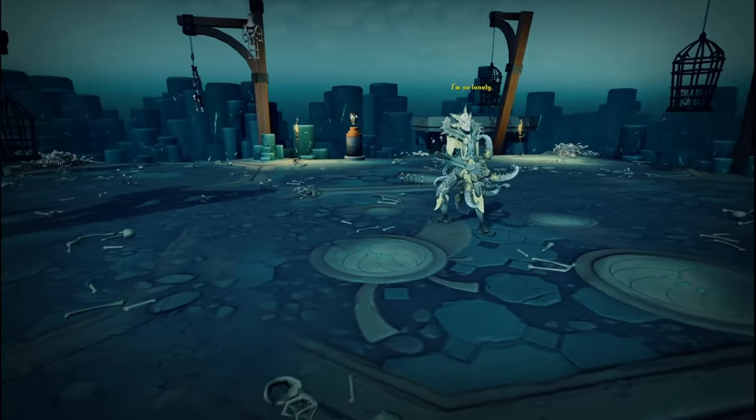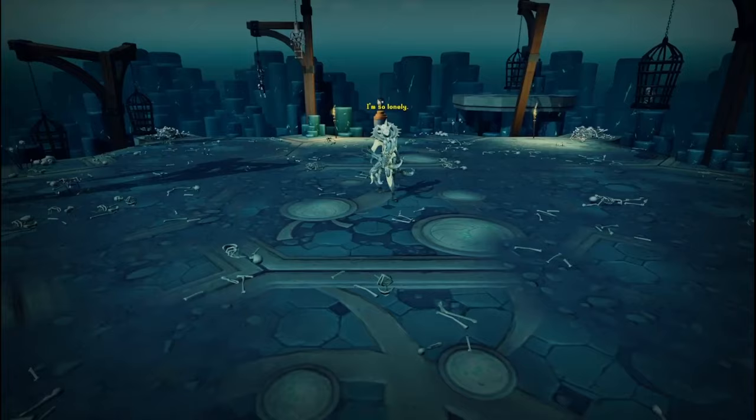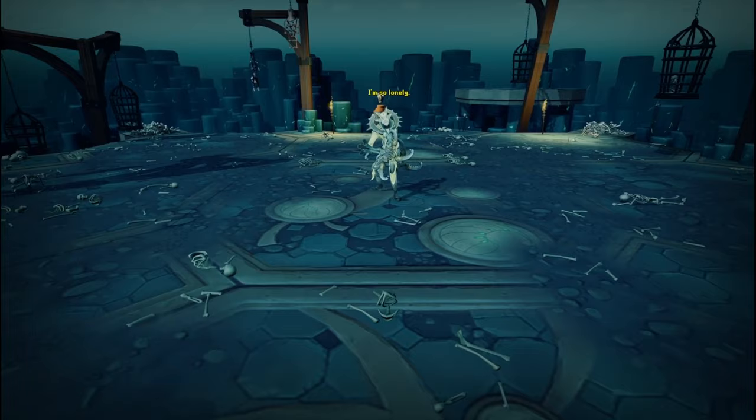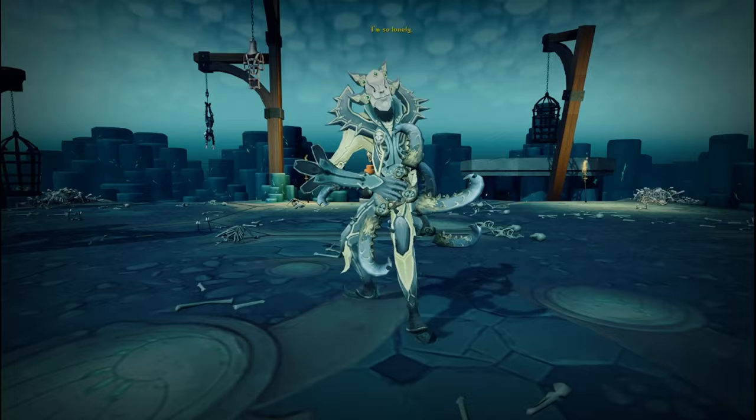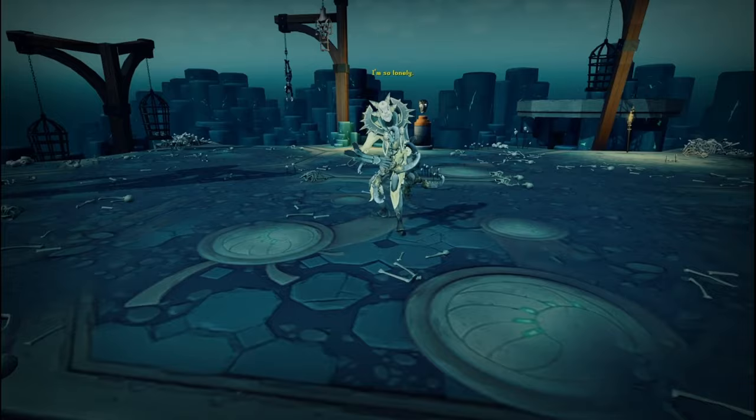Hey guys, welcome back to the channel. It's Here's Mike. Today's video we're going to go over a semi-AFK guide for Greg in the Guild Wars Dungeon 2. We're going to go over the gear setup, your inventory setup, the revo bar, and the arc relics. And at the end I'll show a kill on Greg and do some commentary on where to stand and what to do.